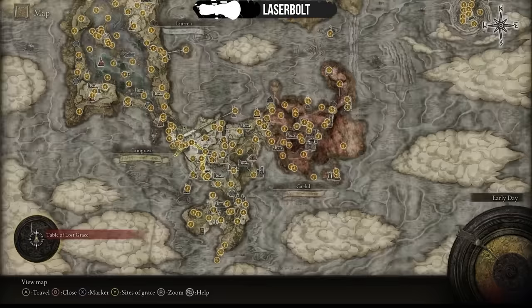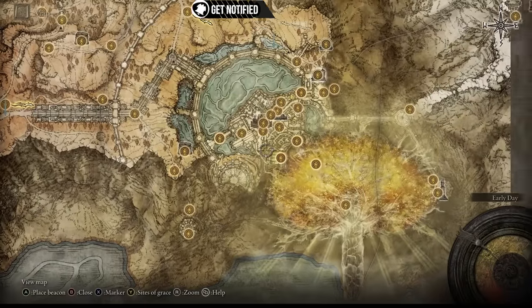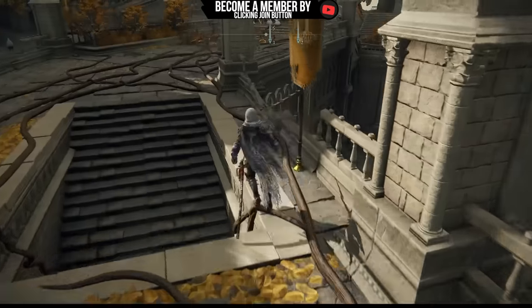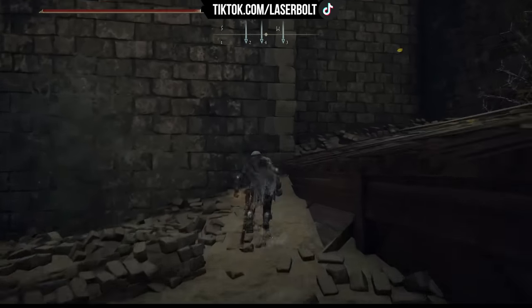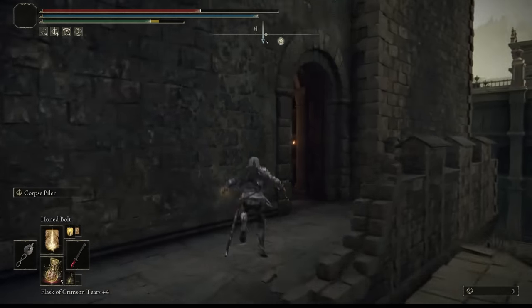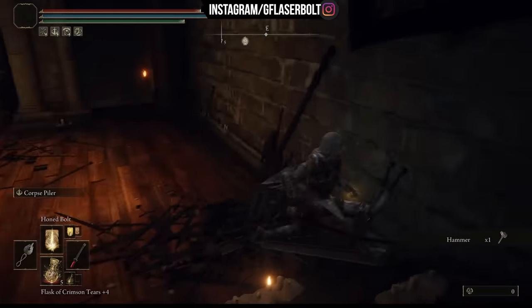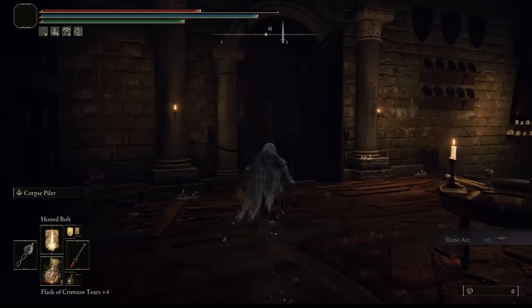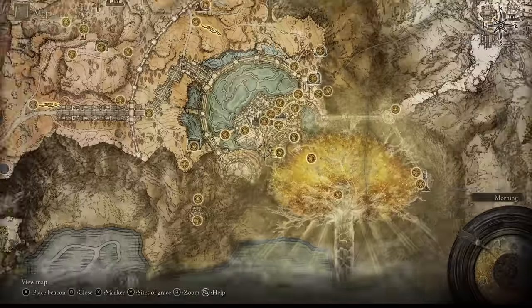After killing him, go back to where he is in the cell and talk to him. Then we need to go to the next location I'm pointing to on the map. We go across and locate more Seedbed Curses for him. We go inside the castle — it looks a bit different now that it's burned through the story — and I'll collect anything useful along the way.